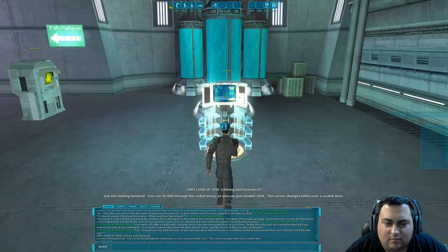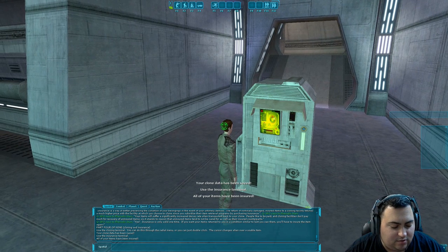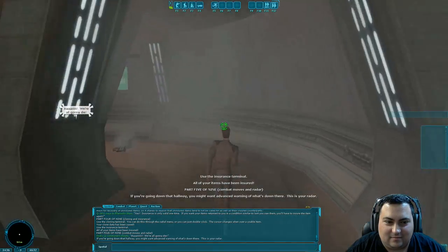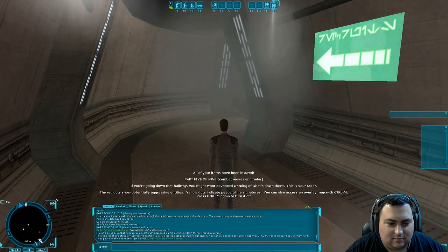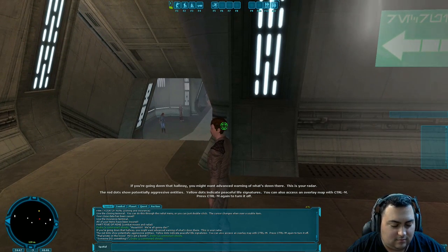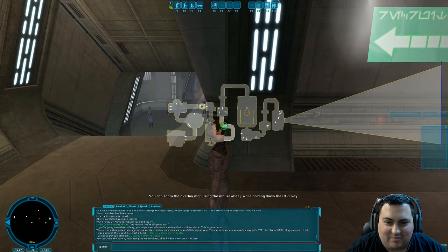Use the cloning terminal — you can do this through the radial menu, or just double-click. Then use the insurance terminal. All of our items have been insured — there would be a little eye icon next to them in the inventory. If you're going down that hallway, you might want advanced warning of what's down there. This is your radar. The red dots show potentially aggressive entities; yellow dots indicate peaceful life signatures. You can also access an overlay map with Ctrl-M. Press Ctrl-M again to turn it off. Basically everything covered in my first two or three episodes is covered right here.